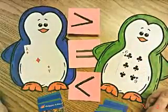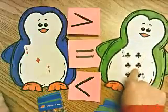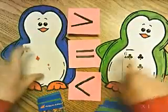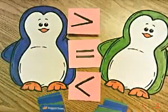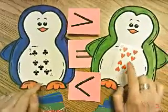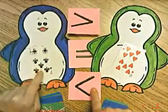Three, two, one. Fred the Green Penguin wins because ten is greater than seven.